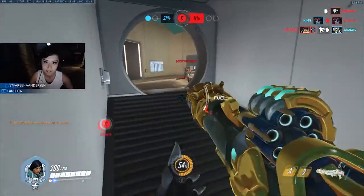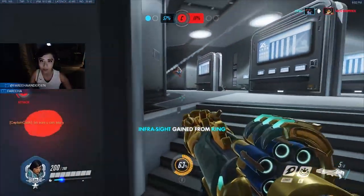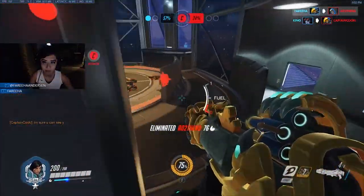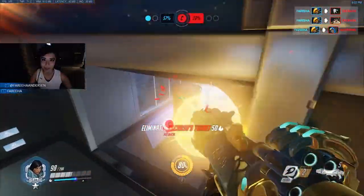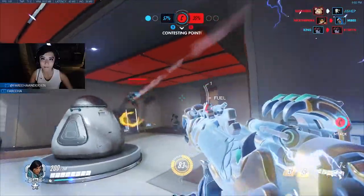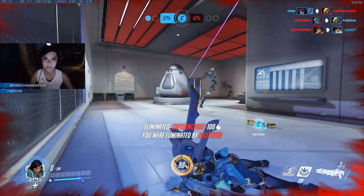If it's a lone target — say a lone McCree on a castle in Eichenwalde — use your conc as you shoot a rocket, and it'll move him in a predictable direction so you can get that second rocket off quickly before he can react. When using it on yourself, use it to engage on an attack or specifically to get away from danger. A lot of Pharah players spend it doing nothing with it, and they end up dying in situations where they could have absolutely survived.